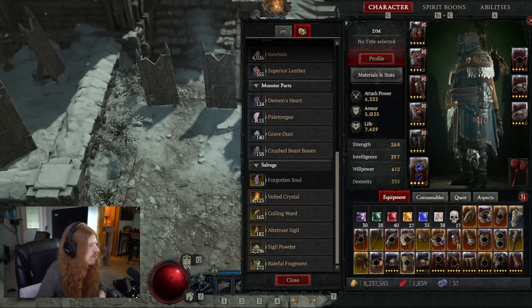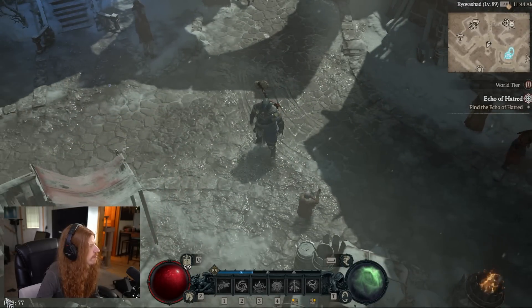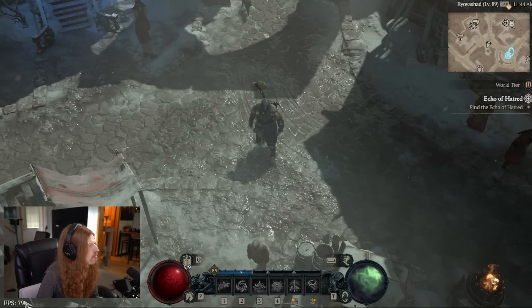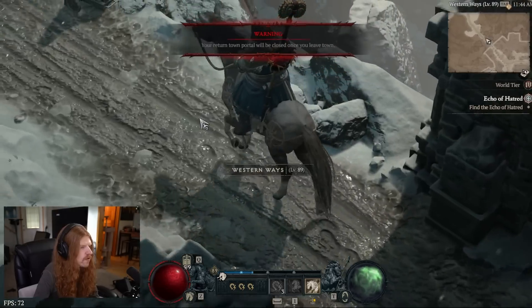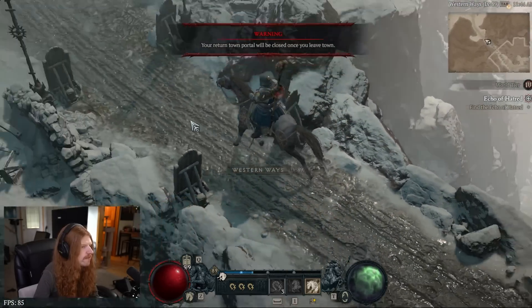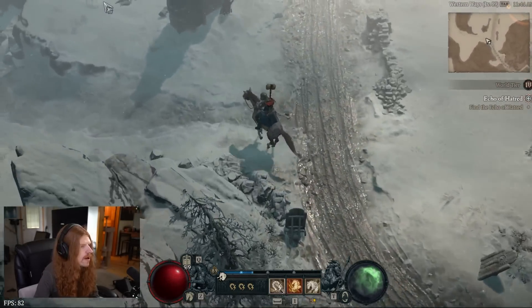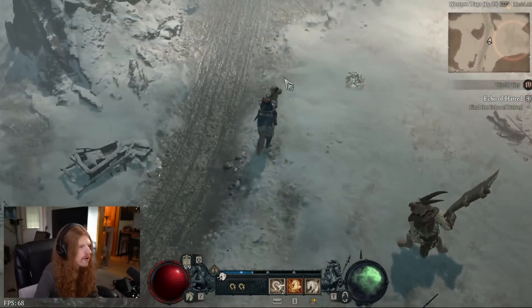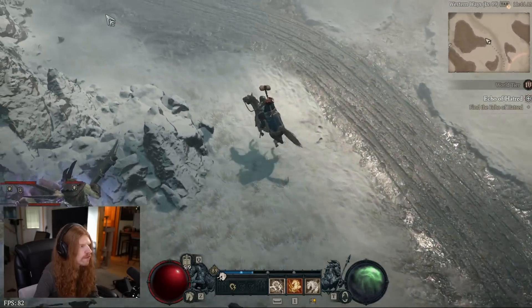A quick UI tip: hitting Ctrl+R will put your frames per second on the screen, and Ctrl+R again will show your lag. Also, for your horse — if you have your cursor close to your character the horse moves slower. If you move your mouse farther away, the horse actually runs faster, and this applies when using the spacebar boost too. So if you're wondering why your horse is slow even with the boost, move your cursor farther away.